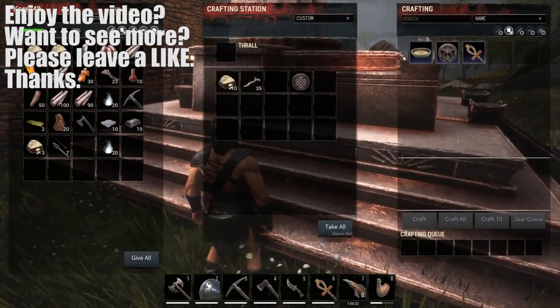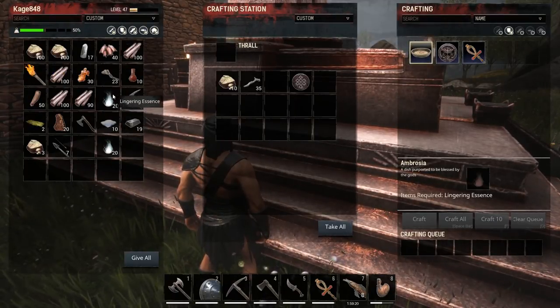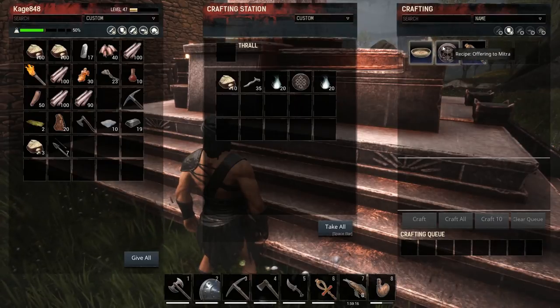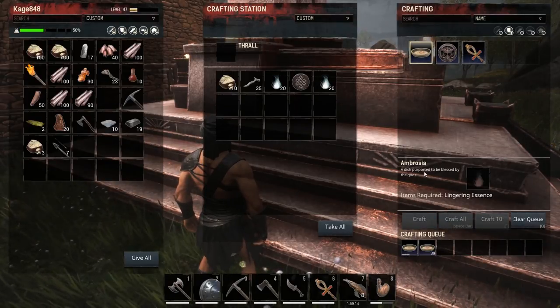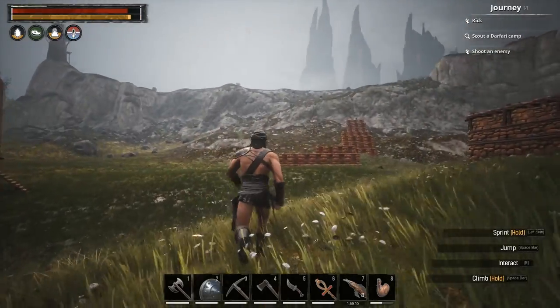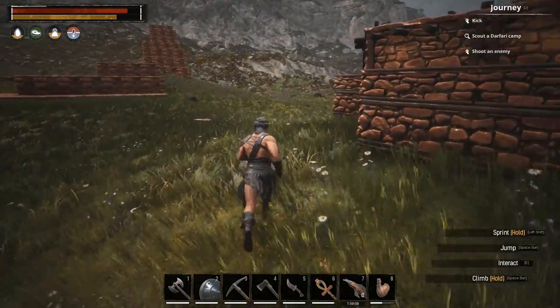Let's go make some healing items. What do we need for this? Just the essence — that's beautiful. I'll make 40 of them. Sounds good. All right guys, we're going to call this one here. Thank you very much for watching. We'll see you next time, and until then, take it easy.